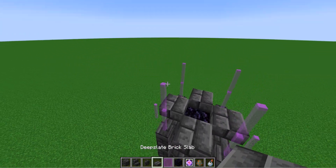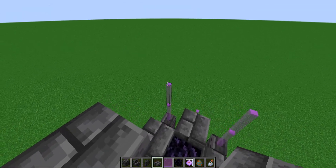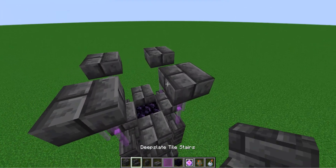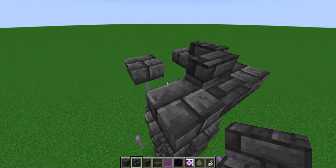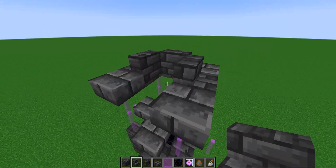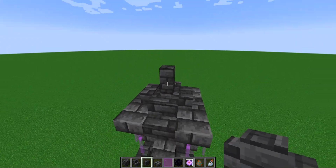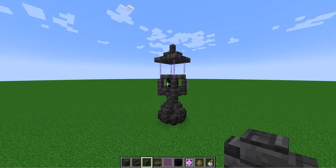Up here, on top of all these place slabs, and then in between all of them place Deep Slate tile stairs. Then in between those place a Deep Slate tile wall, and then another one on top of that to make the little roof.